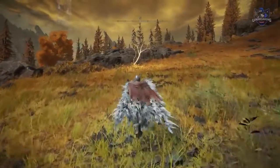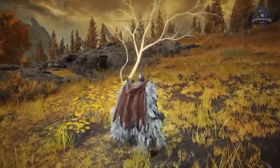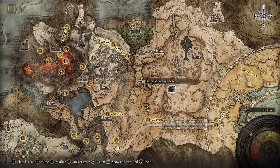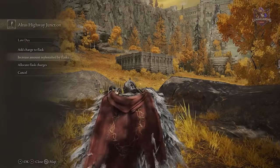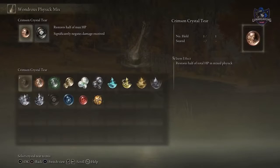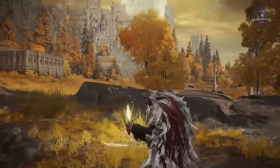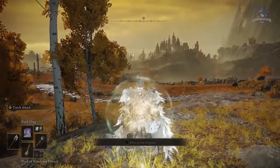Always be on the lookout for trees that have Golden Seeds and Churches of Marika that have Sacred Tears, which allow you to add flask charges and increase the amount replenished from the flasks. One of the easiest ways to improve your survivability in the early game is to improve your flasks. Find the Flask of Wondrous Physick and tears in order to make a charge flask that can do many different things, like full damage negation, no FP consumption for 10 seconds, increased stamina, and much more.